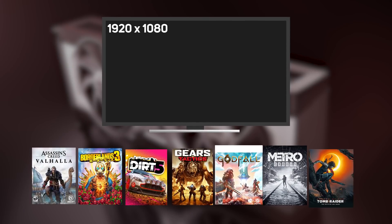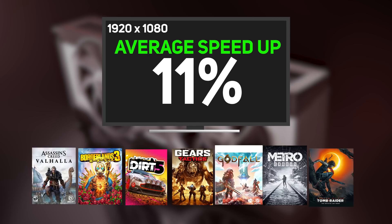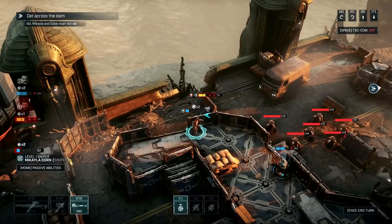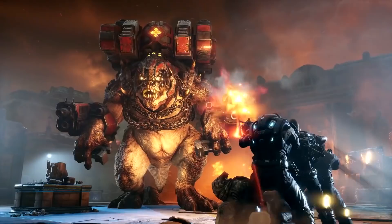Our first impressions of AMD's Smart Access Memory were that it was an innovative technology, but the speedup of around 6% was a bit underwhelming. Just a few months on though, SAM seems to have matured well, providing a far more substantial performance boost in many games. At 1920x1080, the average speedup across the six games we tested was 11% — pretty incredible when all it costs is a few minutes changing two settings in the BIOS. Yes, there are still some issues, such as the worrying slowdown in Gears Tactics, but this is the exception rather than the rule.